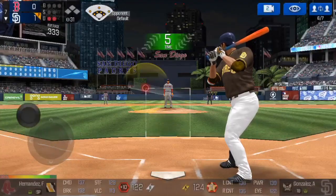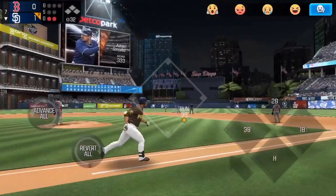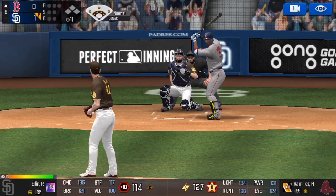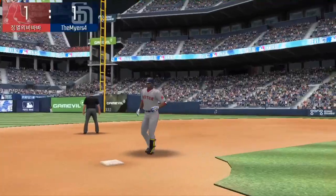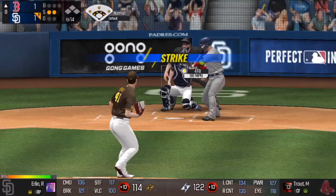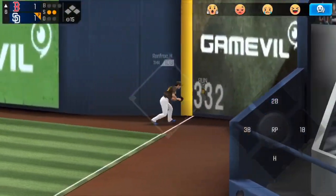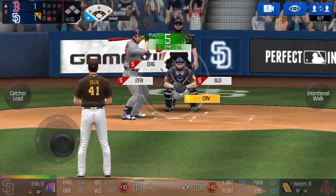Adrian Gonzalez, our cleanup hitter, lifts the first pitch from Felix Hernandez to center but Mike Trout is there yet again. Going to the eighth — we now have the lead. Hanley Ramirez leads it off for the Red Sox and he cranks it out to right — far, deep, and gone. Ball game is tied! Mike Trout hits one to right that falls in, but Hunter Renfro tracks it down and throws him out at second — what a cannon of an arm!